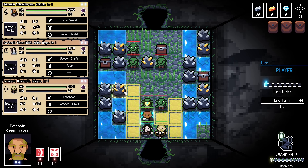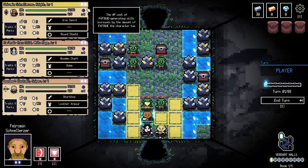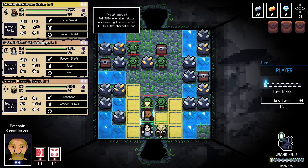We have fatigue points — there are skills that are a lot stronger than typical skills, but once you use them you get a fatigue point, which makes those skills cost one more AP every time you want to use them. It just keeps increasing: if it costs one, you use it, next time it costs two, then three, and so on. And that counts for every fatigue spell — so if our knight has two different fatigue spells, they'll each have this penalty on them.